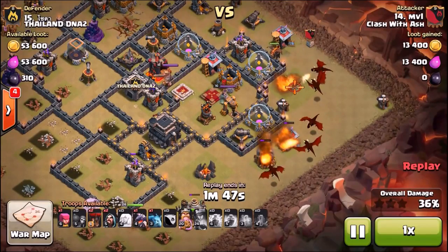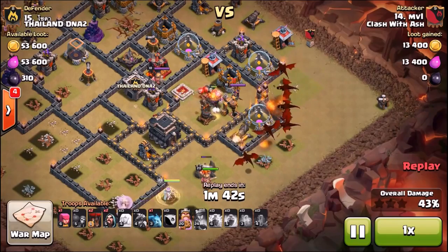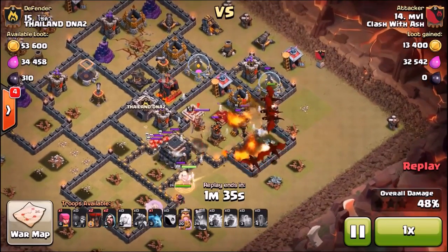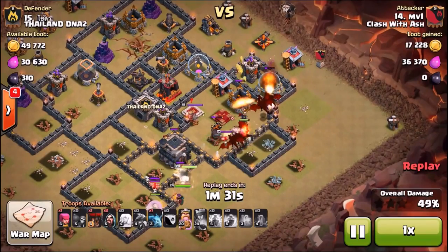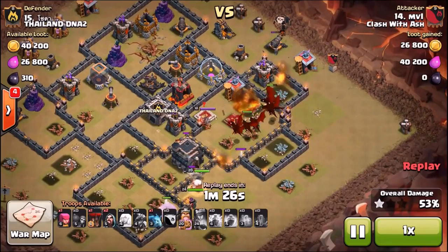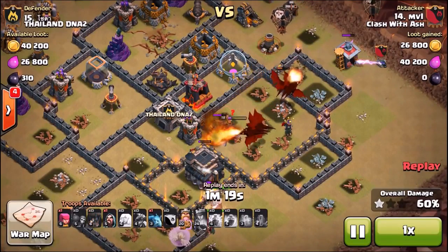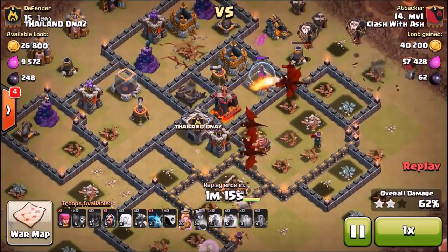Max lava hound in the clan castle — you drop your dragons, drop your lava hound, and the lava hound soaks up the attention of both the queen and the air defense, triggering the air mines and air bombs so the dragons can do their thing. MVL has level 4 dragons; I only have level 3, so we'll hope mine do a good job on the live raid. I've scouted the base and came up with a plan.